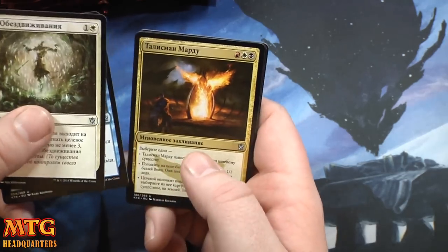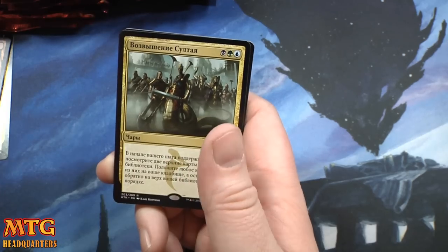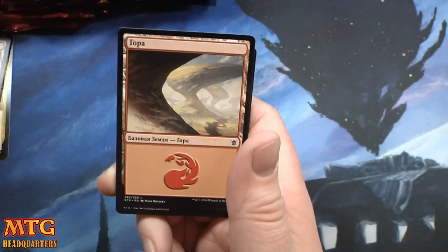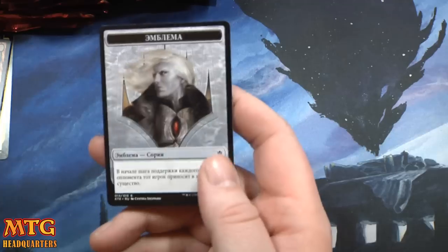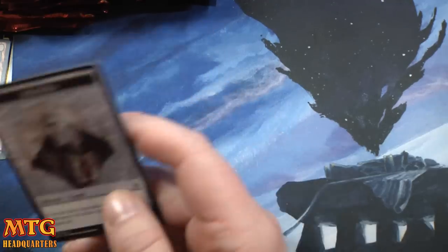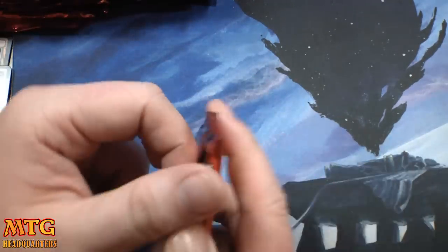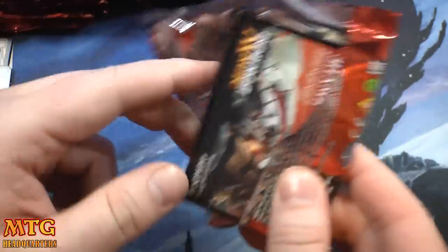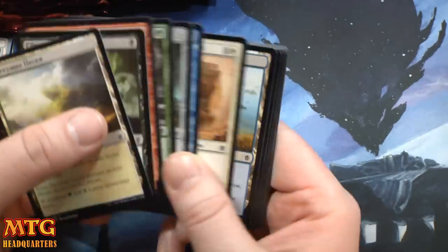Set of drift, Mardu Charm, Sultai Ascendancy — wow — and we have a Sorin emblem. How about a Sorin or a Sarkhan? Oh my gosh, foil Wooded Foothills — what are the odds? They are extremely low.